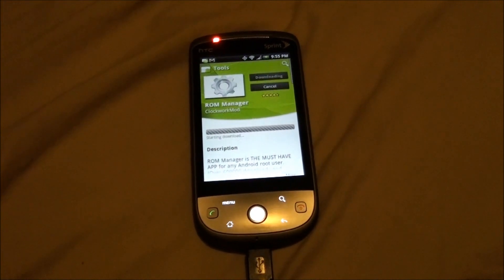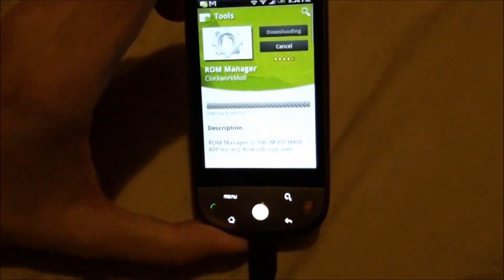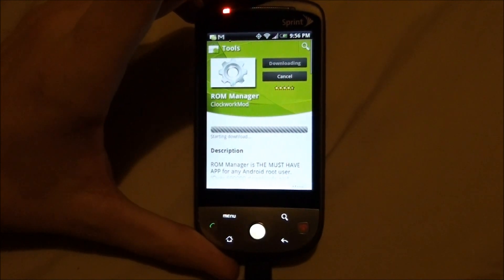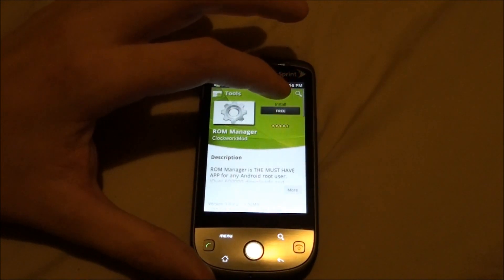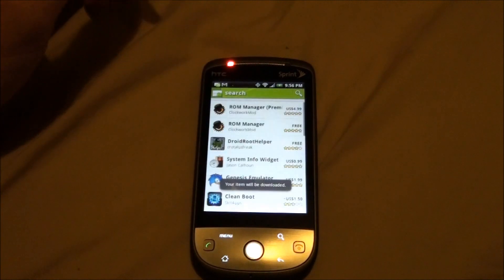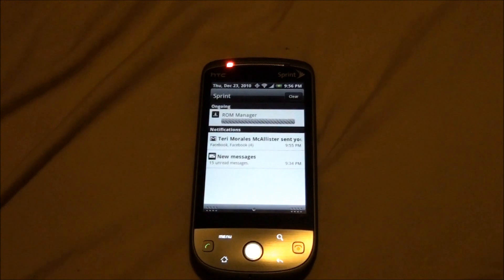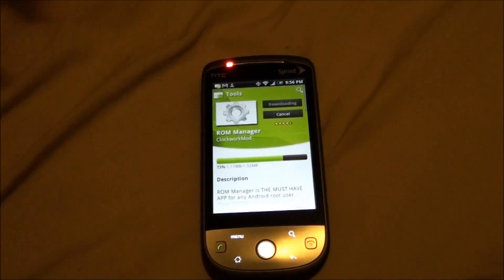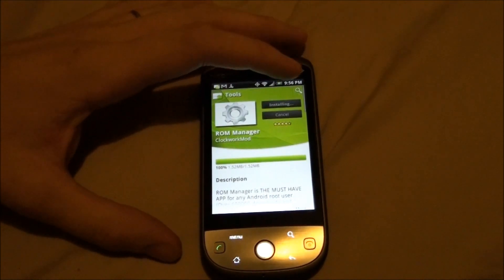I'm trying to download ROM Manager so I can install custom recovery and then install the CyanogenMod update zip from there, but this slow phone is not even wanting to do that. Okay, it's installing. The Z4 Root did its job — since I almost had to interrupt it, it should be able to open this app and install recovery.